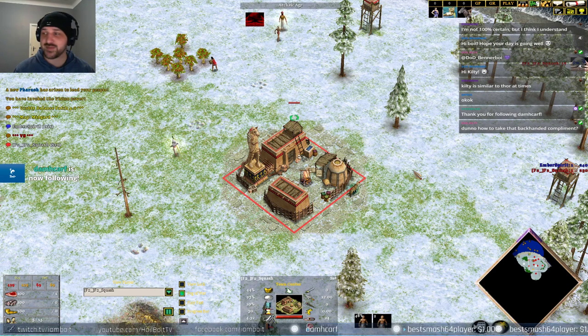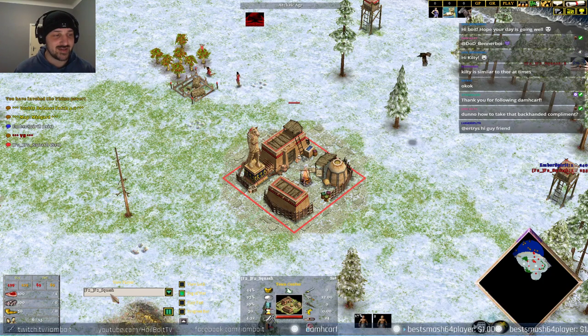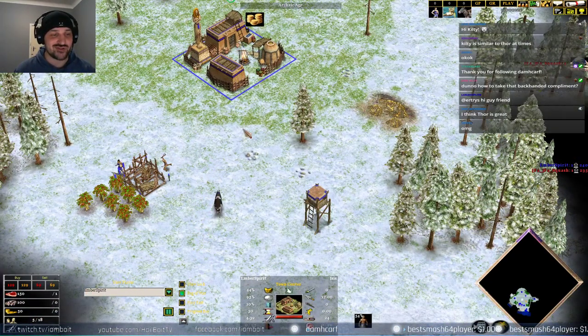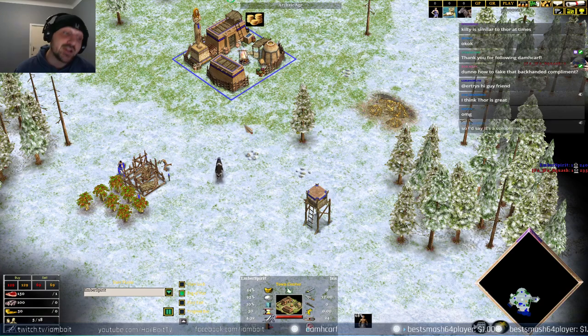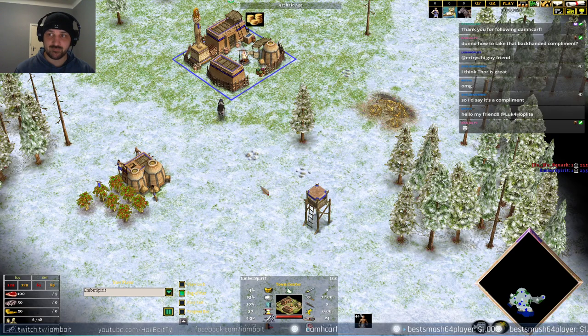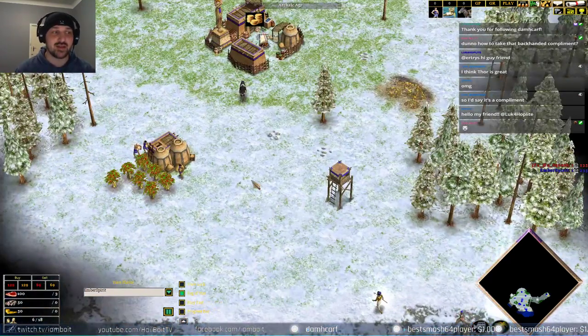Hi everyone, my name's Boyd and I'm back with some more Age of Mythology. The Titans action spawning at the top of the map in the red color playing as Set. His name is Squash. His opponent today in the blue color playing as Isis — his name is Sheltie or Emperor Spirit. The map is Midgard. It's currently 1 to 0 in this series.